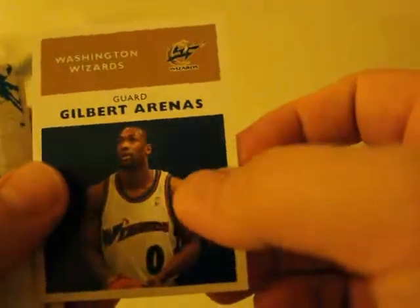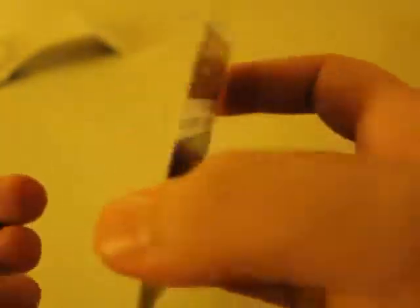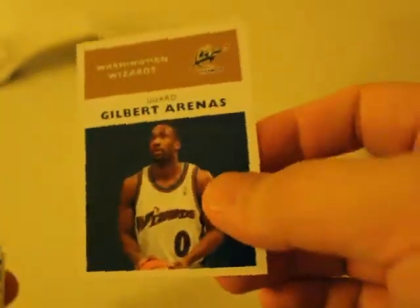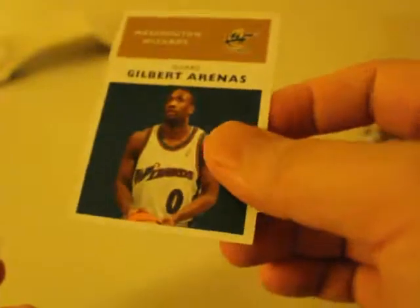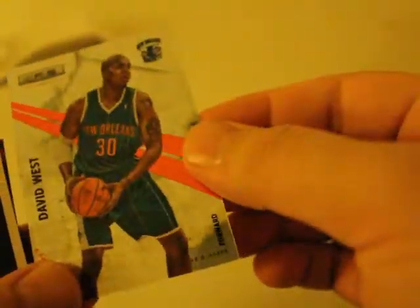And we've got Gilbert Arenas. I heard he was going to come back. He actually wanted a 10-day contract with the Lakers last season, just to play along with Kobe's last game. It's pretty crazy. And then David West — a really nice card. New Orleans Hornets, back when they were New Orleans.